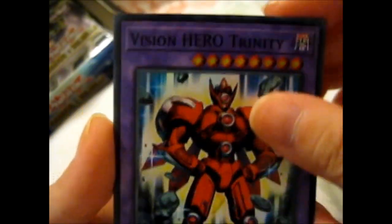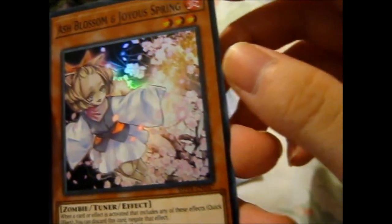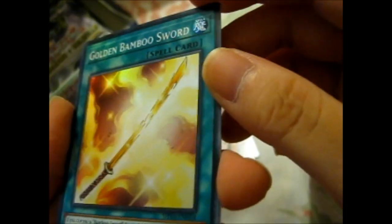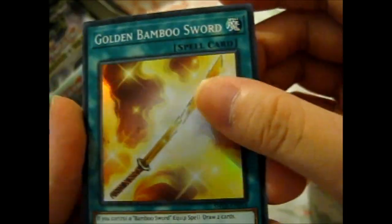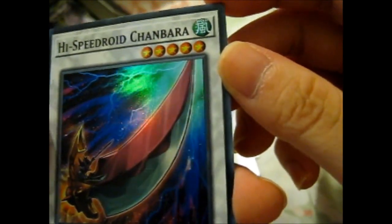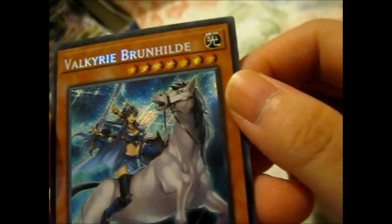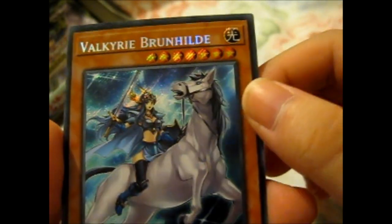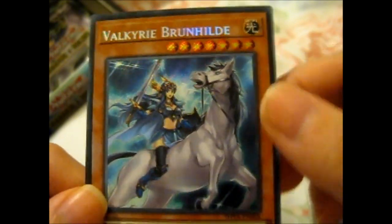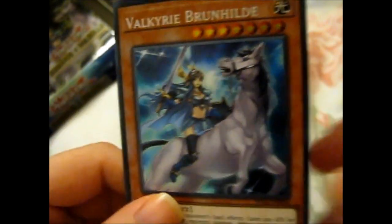Vision Hero Trinity. Ash Blossom and Joyous Spring — that's nice. Golden Bamboo Sword. High Speed Wardhan — Chanbara. Valkyrie Brunhild — awesome.